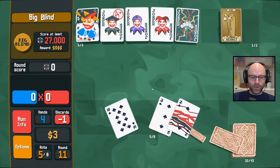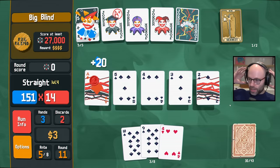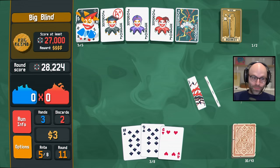It feels nice for the first time in a while to actually know what I'm trying to do — Ace, two, three, four, five — instead of just floundering or playing flushes for the first half of the game. A straight build is always a little spicy though, there's no doubt about that.